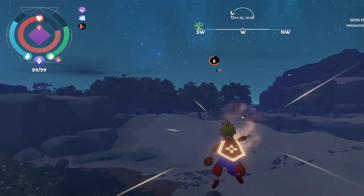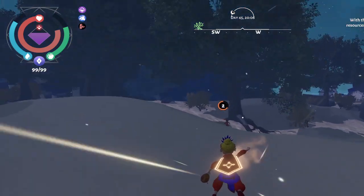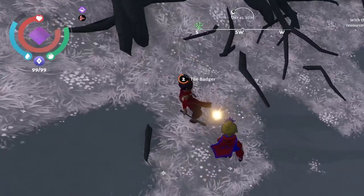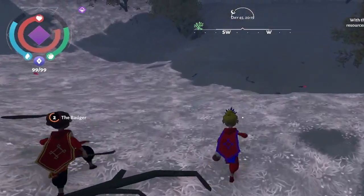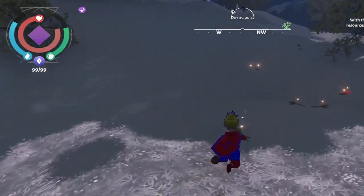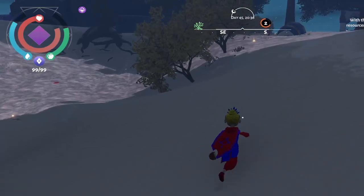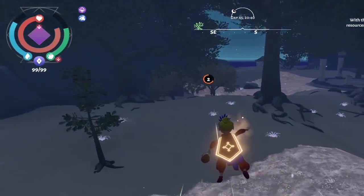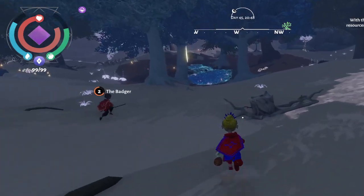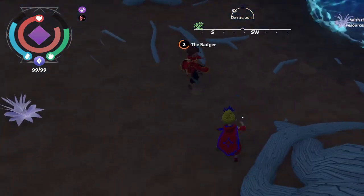We are in the late game of Wildmender, so we can do things you can't do in the beginning. To get acorns from an oak tree, you usually find them at the base of the tree. They appear as items on the ground next to the oak tree. They can drop like dune grass seeds and various other seeds as well.